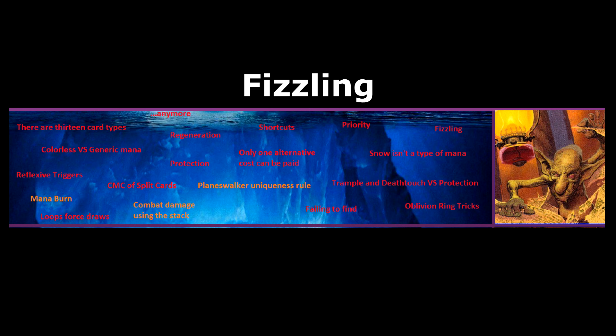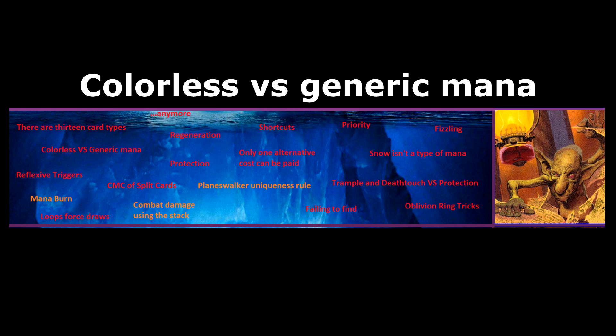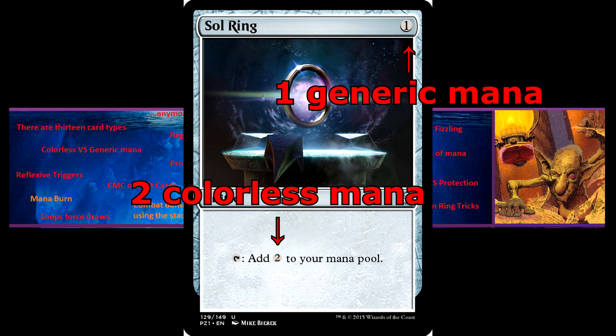Generic vs. Colourless Mana. Generic mana is mana that appears in a mana cost that can be paid with any type of mana. Colourless mana is mana that has no colour. For much of the game's history, colourless mana used the same symbol as generic mana, which could potentially result in confusion. However, colourless mana now has its own specific symbol.